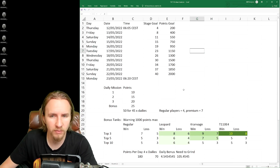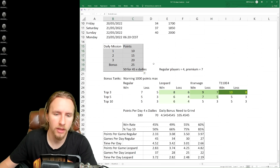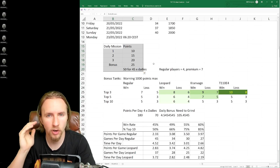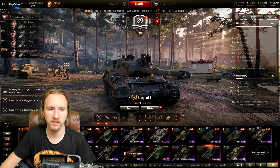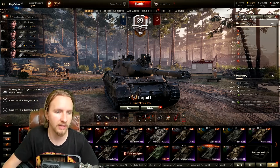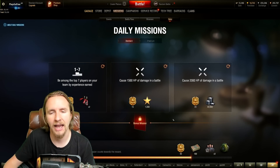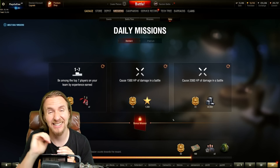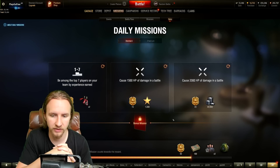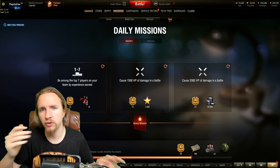Firstly, daily missions — this is without a doubt the biggest opportunity to cut down on the amount you have to grind. When you complete these daily missions you get 10 points for the first, 15, 20, and then the bonus one gives you 25. This adds up to 70 Battle Pass points every single day and is without a shadow of a doubt the biggest way to make progress.